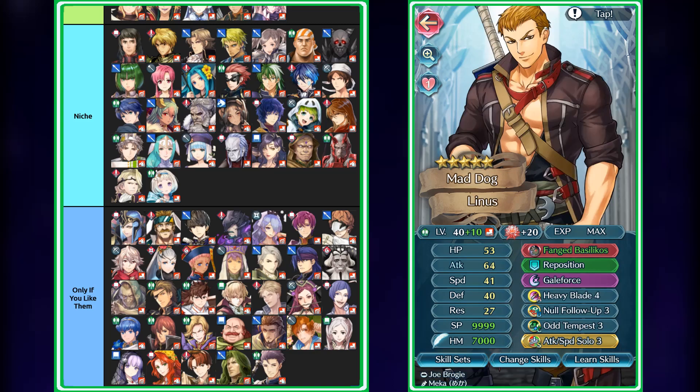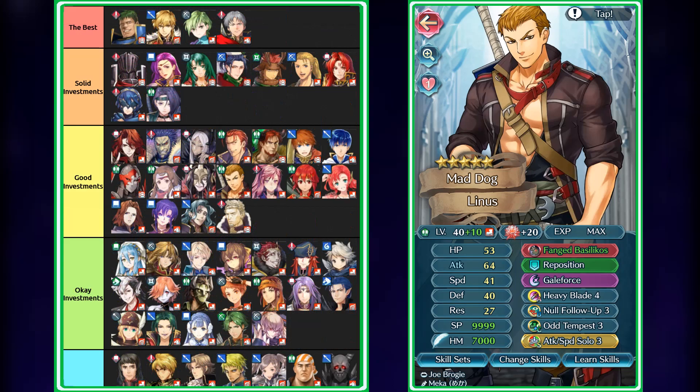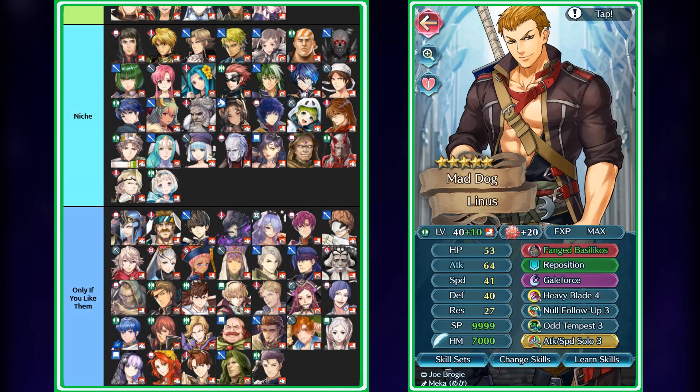Next we have Linus, who's actually a really solid Galeforce unit now because of the fact that he has Slaying with basically the Sparkling Tome effect in his weapon, which prevents speed and defense visible buffs on the foe. He can also inflict speed and defense penalties on the foe during combat, meaning chances are he's going to be doubling most of the time. Because he is infantry, he can run Tempest skills for Arena, or as a unit in Aether Raids since he doesn't need Times Pulse given that he has Slaying. Heavy Blade 4 is going to be really good because he has really high attack, and Attack Speed Solo is just going to help bolster that. The only issue I may find with him is that he may have a chance at one-shotting units because he just debuffs their defense for a lot. But in any case, Linus is still a really solid Galeforce unit, and I would definitely recommend him if you're looking for a decent Galeforce option.